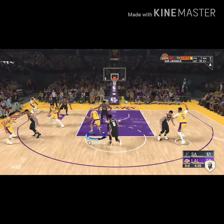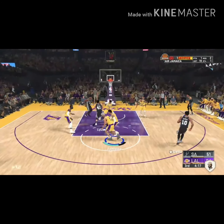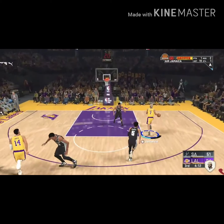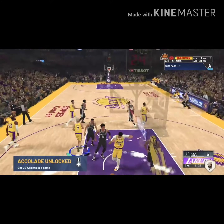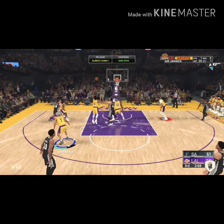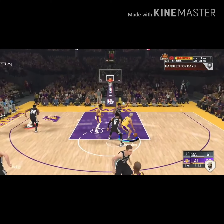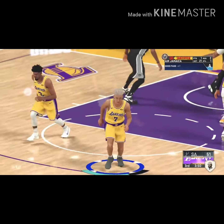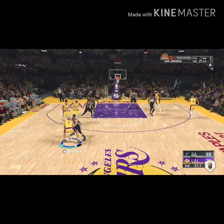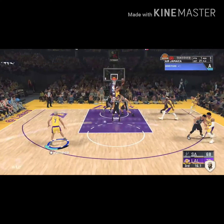I call the screen, once I get to the paint I hold L2 — or LT on Xbox — and throw the lob. You want to be on a team that can catch lobs first of all; you don't want to be on a team that can't dunk. You want to be with Lob City finishers because it's going to help you get your rep fast. All you want to do is throw lobs — on a fast break, in a regular pick and roll, or using the option where you press L1 then R1 to select the person you want to come set the screen, like I just did for JaVale McGee.